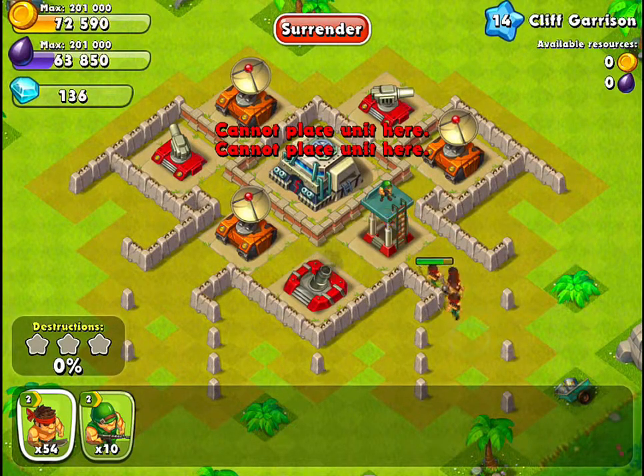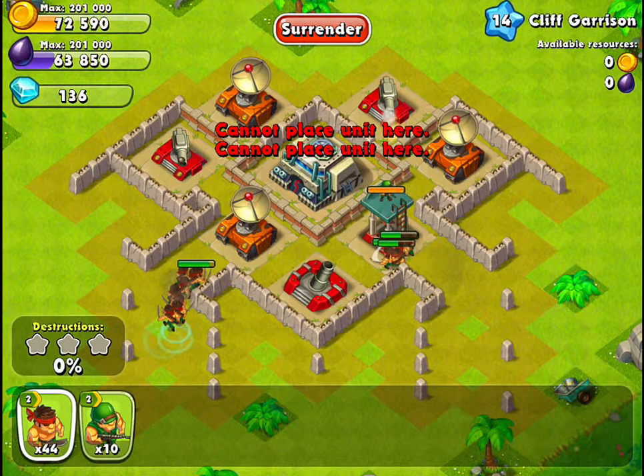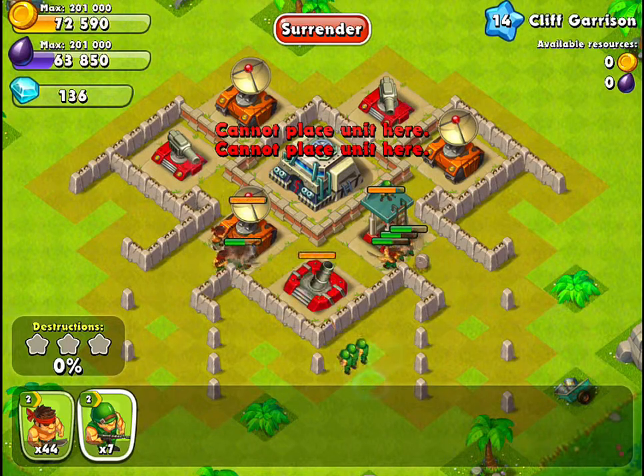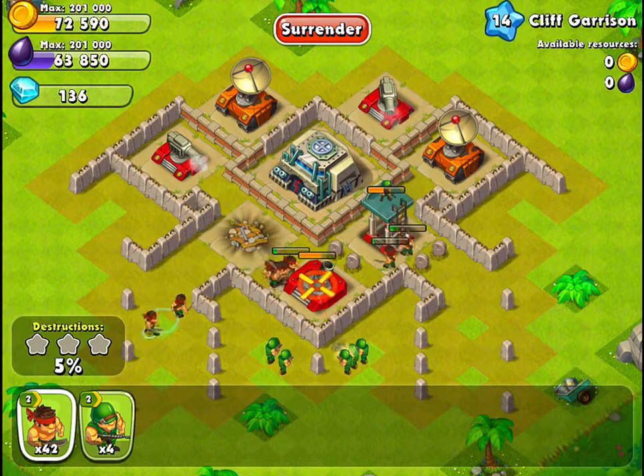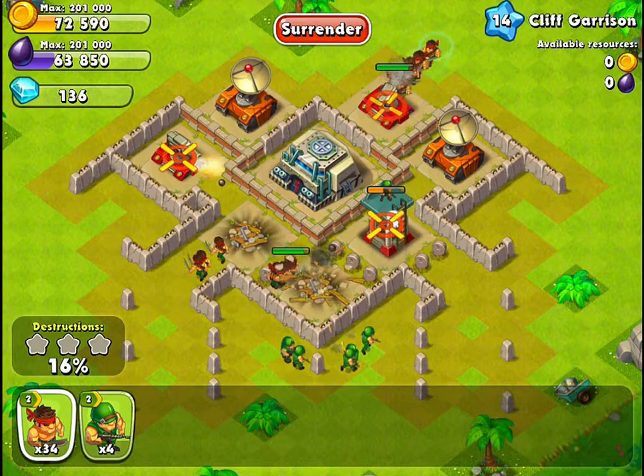To start off your attack, drop about 5 slashers on the right side, then about 10 slashers on the right side. Then drop about 5 or 10 riflemen in the bottom to take out the mortar. These units are destroying the mortar in the watchtower.